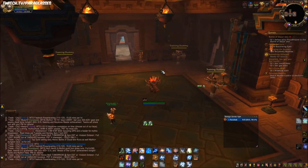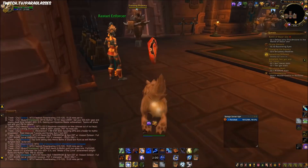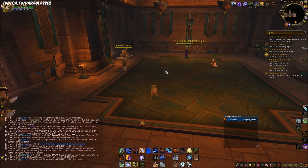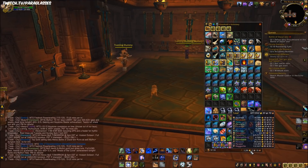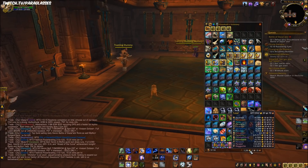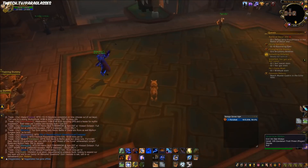Healing Surge heals significantly less than Flash of Light, slightly less than Flash of Light — it heals more than Vivify but Vivify is spammable. It also heals less than Shadow Mend and less than Death Strike. It's the worst hybrid heal out of all hybrid heals, so keep that in mind whenever you're thinking about using it.